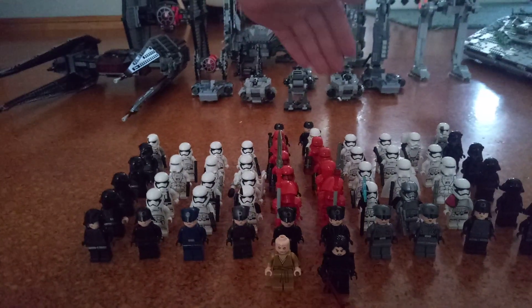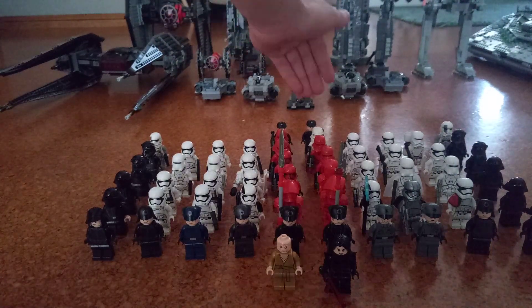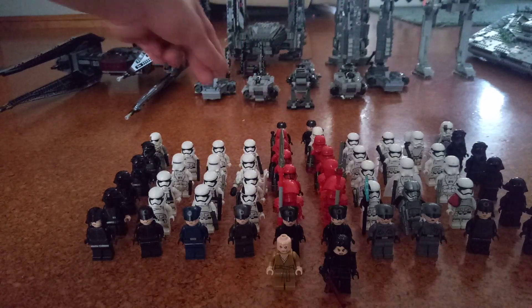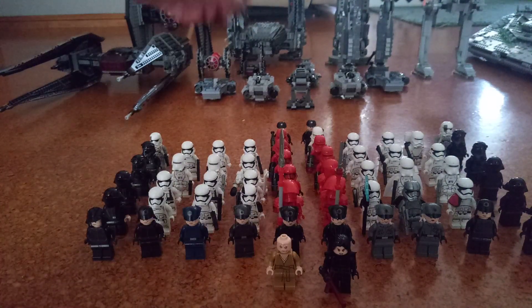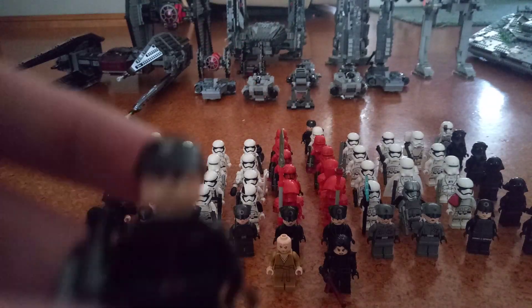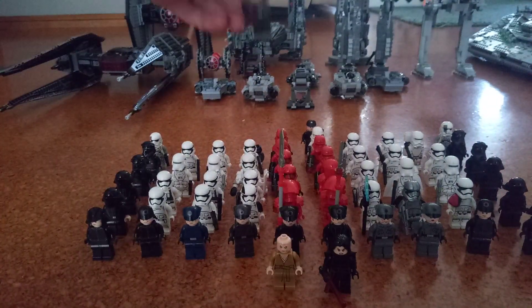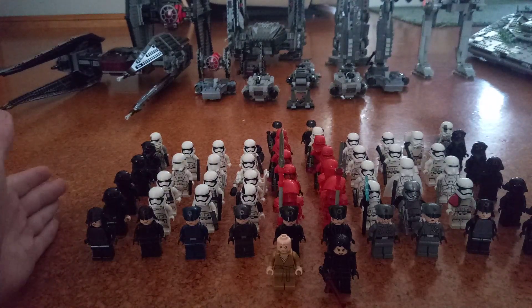Going back one more, there is a Sith Jump Trooper and a First Order Jump Trooper. Beside each of them is a BB-9E unit, just in case you can't see them behind there. The very last row are the two Sith Trooper officers from the Battle Pack. And going down each side, there are three sort of technicians.